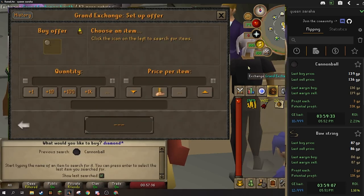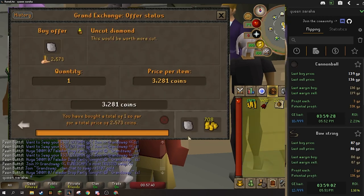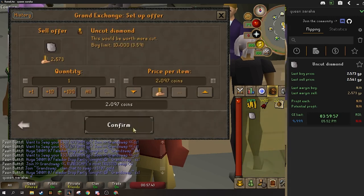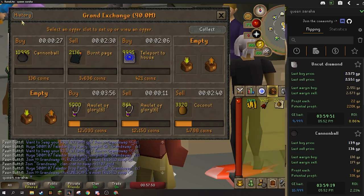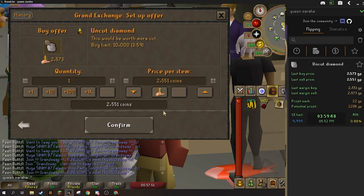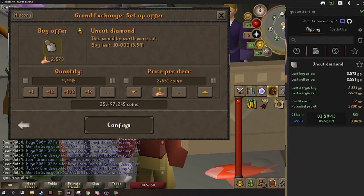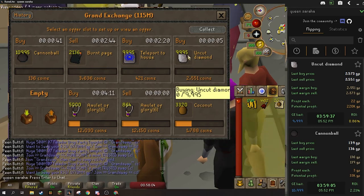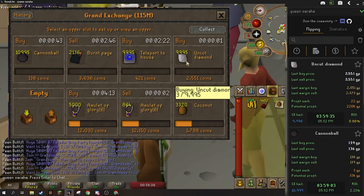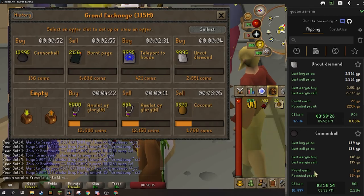Next one I want you guys to check out — diamonds, uncut diamonds specifically. I've had a lot of luck with them but I've had a lot of bad luck with them too — so once again, they're one of those items you have to be cautious with. It's a 22 GP margin on it, 220k. If you have a bigger cash stack, definitely worth it, but just proceed with caution. Uncut diamonds are like 50-50. But overall I've had a lot of luck with them — you just have to be careful when flipping them, and if you're careful you're going to be perfectly fine.